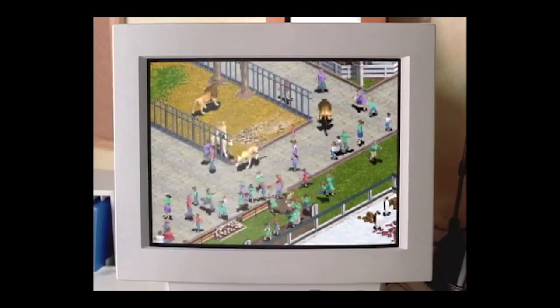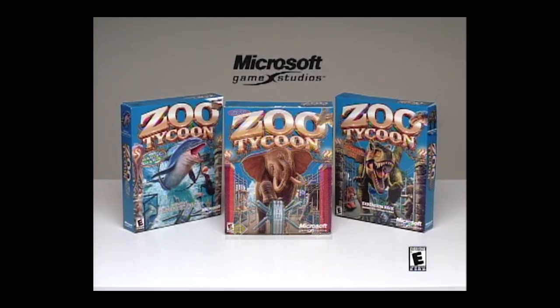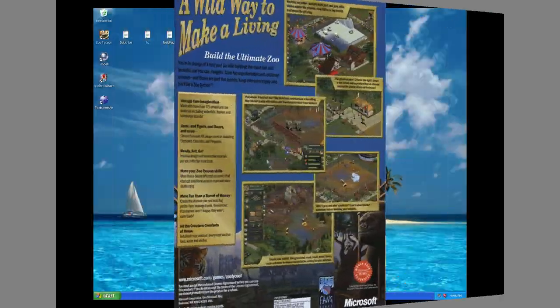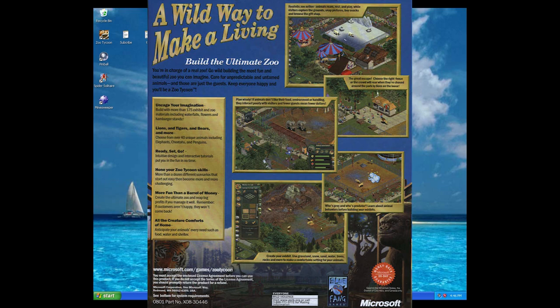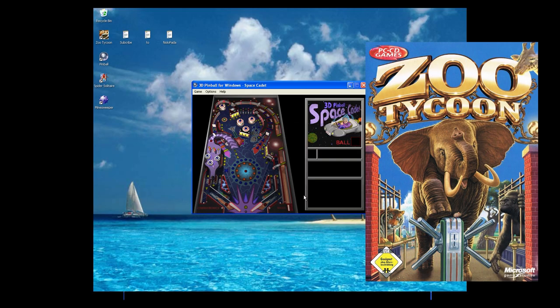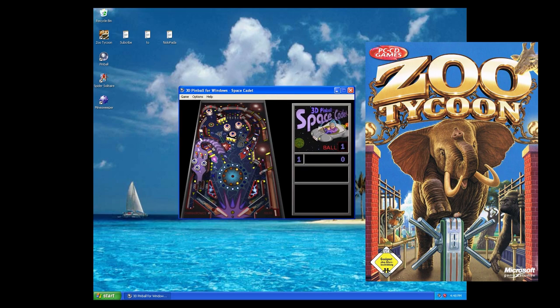Imagine a 7-year-old me at the store with my mom. She's busy looking for clothing for the start of the school year, and what meets my eye but a game box with a happy elephant and a shiny title: Zoo Tycoon. I flipped the box excitedly and saw it was a PC game. My parents had recently bought a computer and playing the games that came with it was getting old, so I excitedly ran back to my mom asking her to buy it. She didn't give it a second thought — it was in the bargain bin and she thought it was a tabletop game. This was the first PC game I ever owned as a kid, and to say I became obsessed with it was an understatement.